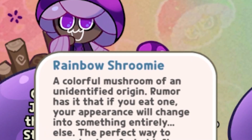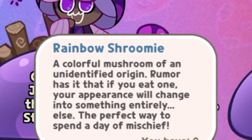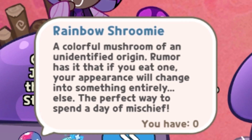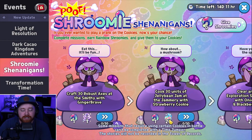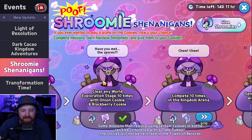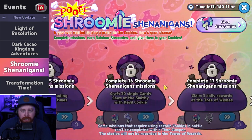Rainbow Shroomies are described as a colorful mushroom from an unidentified origin. Rumor has it that if you eat one, your appearance will change into something entirely else. It says 'the perfect way to spend a day of mischief.' It also gives you some sort of reward right next to those little Rainbow Shroomies for completing those missions, and this goes all the way through.